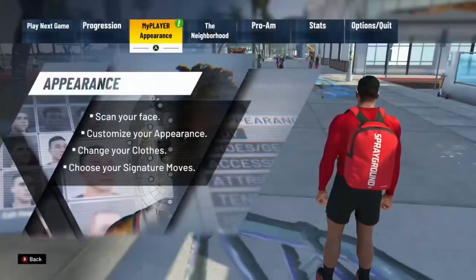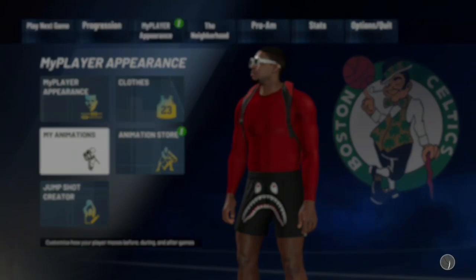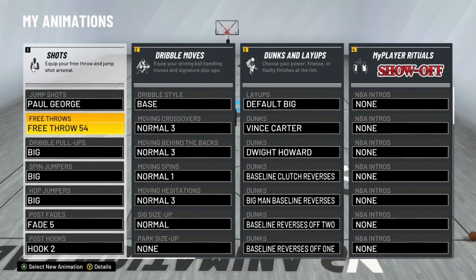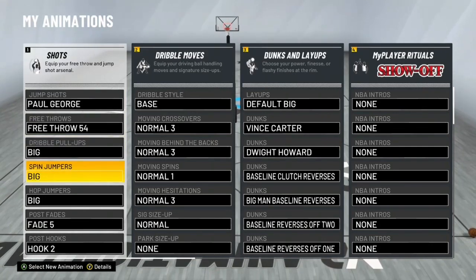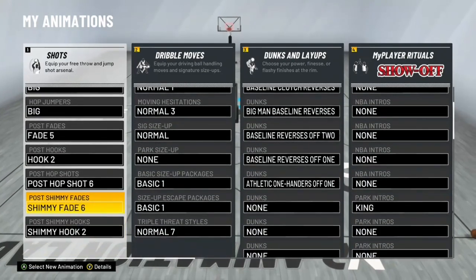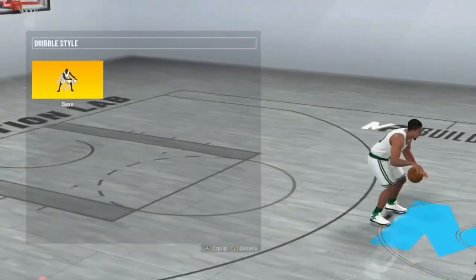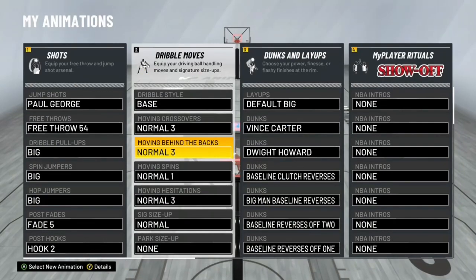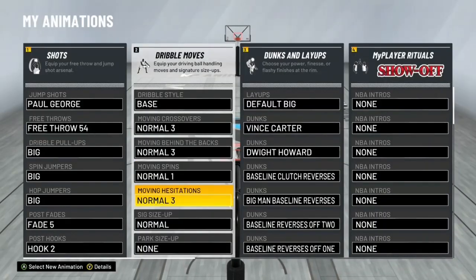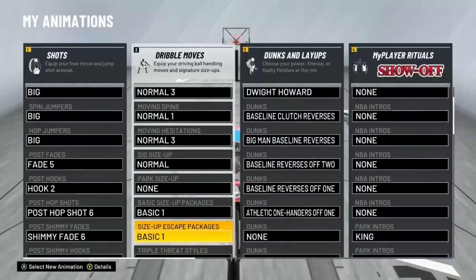For animations, go to My Player > Appearance > My Animations. The jump shot animation does not really matter for an inside center since you don't need to shoot. For dribble moves: base dribble style, moving crossover three, moving behind the back three, moving spin normal one, and moving hesitation normal three. A lot of them are normal three but these are the best dribble moves for a center build with no pro dribble moves.